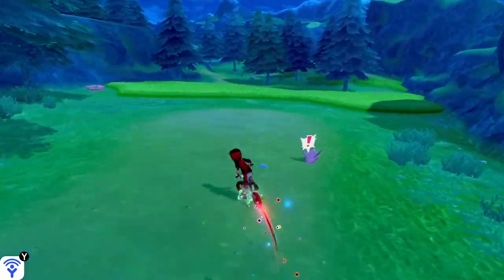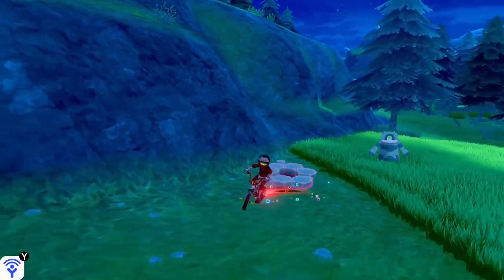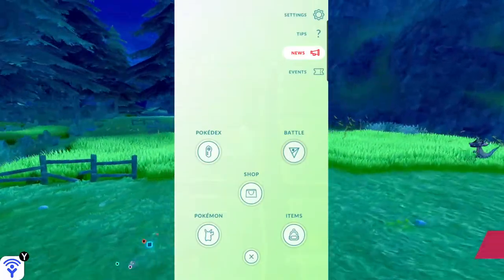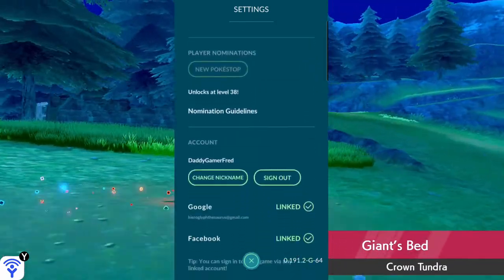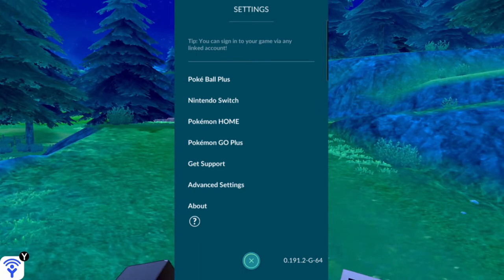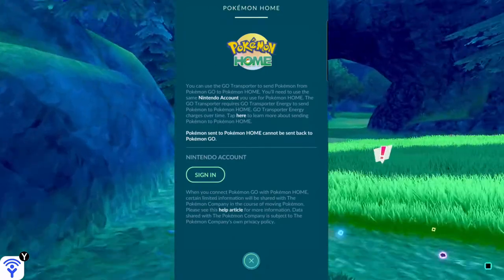So how do you bring Pokémon into Pokémon HOME from GO? What you want to do is click the Poké Ball at the bottom of the screen to bring up your menu, then at the top hit the gear to open your settings menu. Once you're in the settings menu, scroll all the way down until you see the settings with a bunch of Pokémon names — it says Pokémon Plus. This is Nintendo Switch Pokémon HOME, which we want to click on.